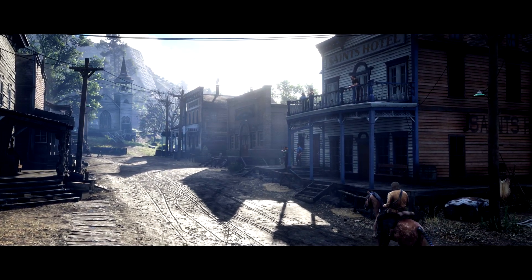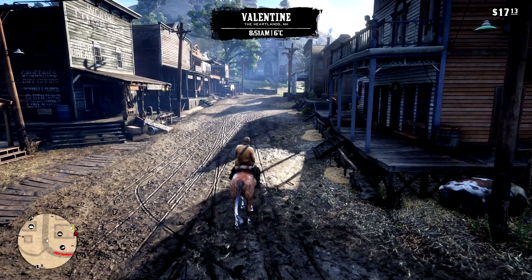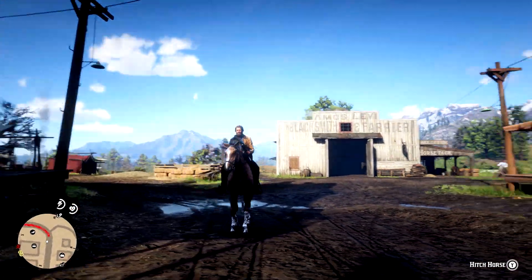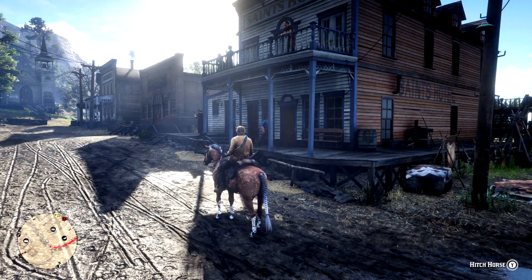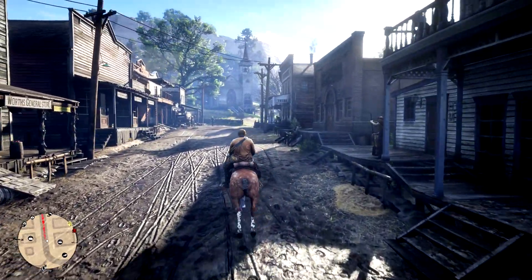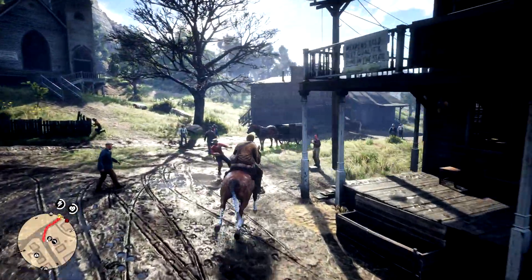After a few images and a cut scene — a montage of where you're headed, because everybody needs a montage — you will magically appear on your horse in the center of town. Just be careful that you haven't got any bounties, because it has dropped me pretty close to the sheriff's office, so you'll be in trouble straight away.